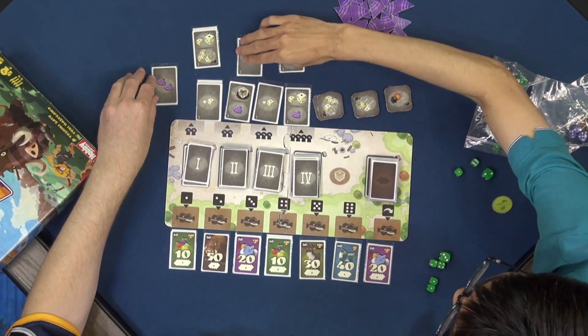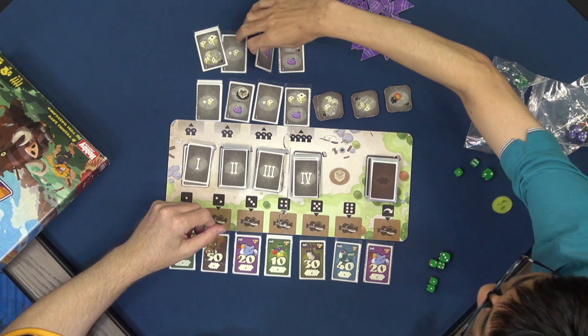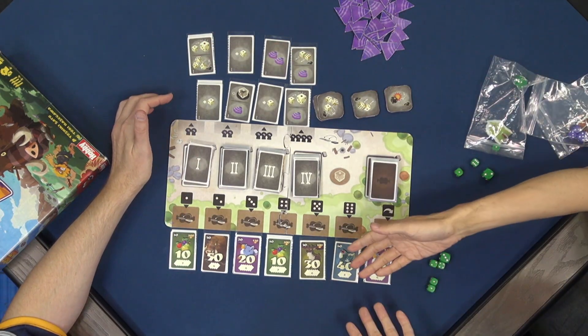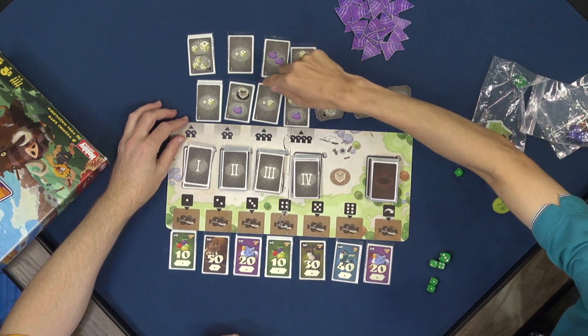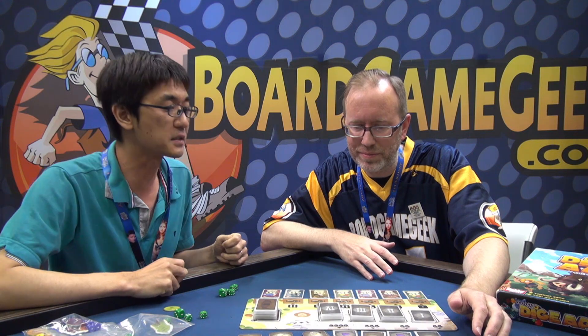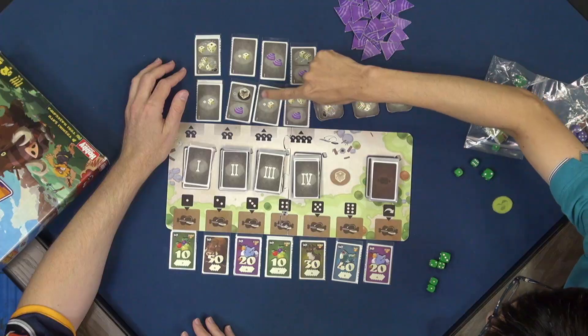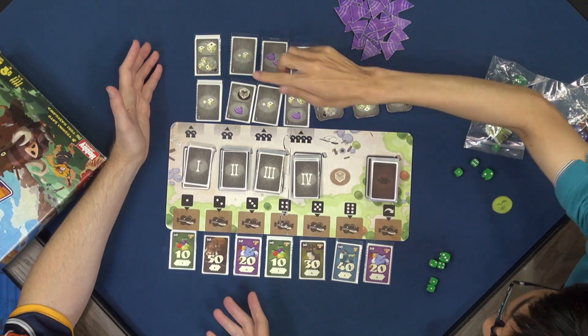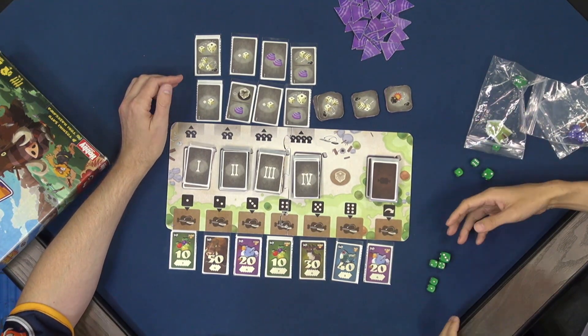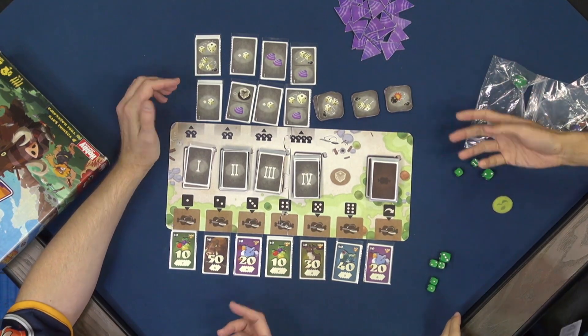What happens is that the first one to finish the round — to place all your dice — gets to choose these generation bonus cards. This is the key mechanic in this game. Like this one, for example, you get an extra die. And if you get an extra die in round one, that's going to be effective in rounds two, three, and four. So that's going to be really important.